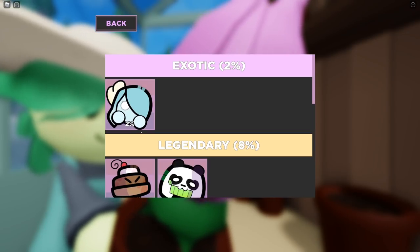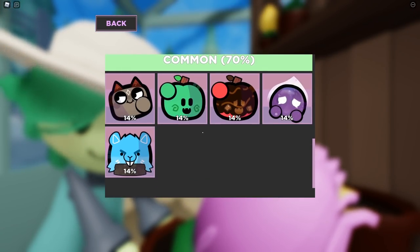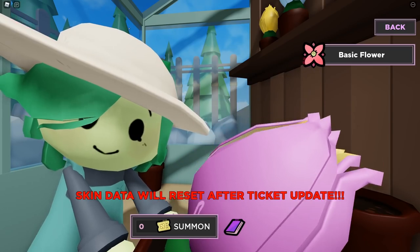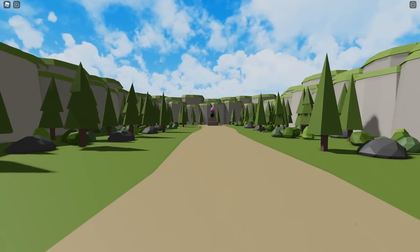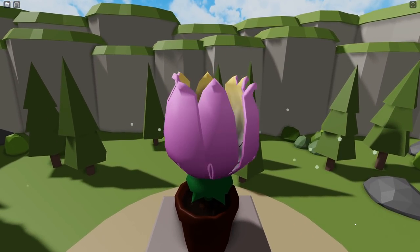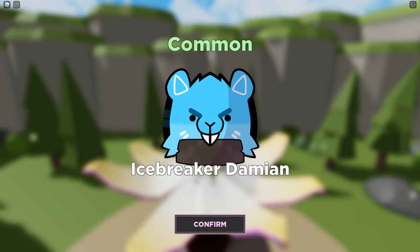We got this amazing summon book to see what kind of skins there are and how rare they are. If you want to summon a skin, all you gotta do is click summon and you get this cool animation — the flower opens up, it will show you the color of rarity that you got, give a flash, and boom! We got Icebreaker Damien.